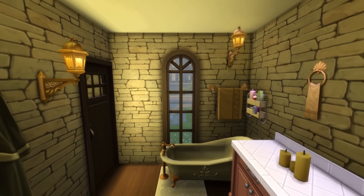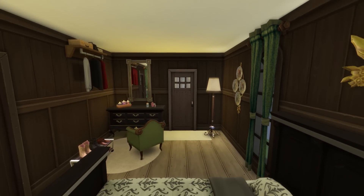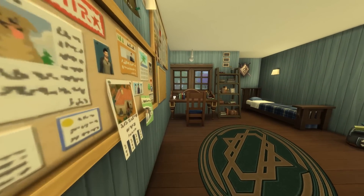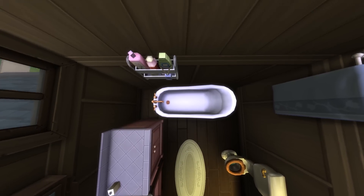Here we have the downstairs bathroom, which also serves as the ensuite to the master bedroom, which is also downstairs. We have a double bed and a nice little seating area next to the changing section. Now as we head upstairs, we actually have a single bedroom, which would be perfect for if your Sim has a child or perhaps a single roommate. And it has its own ensuite, which is just brilliant.